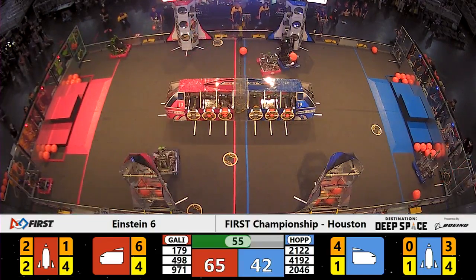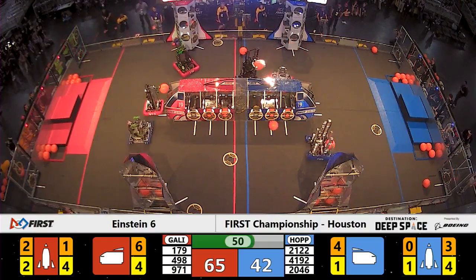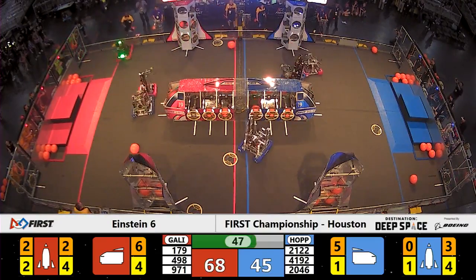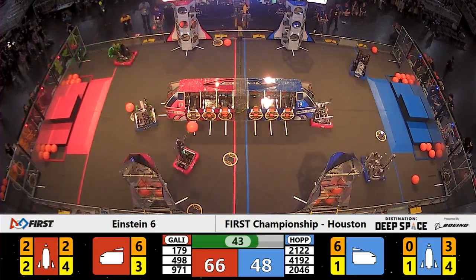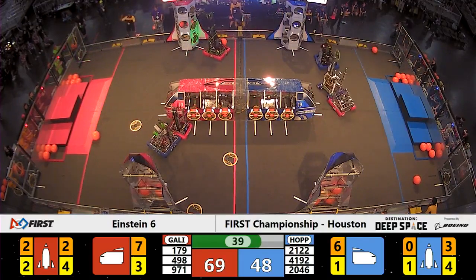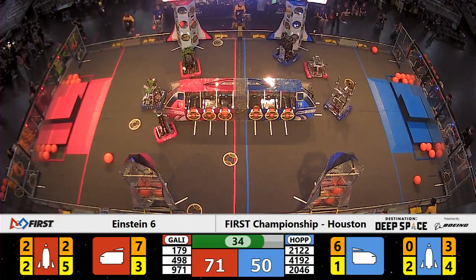Less than a minute remaining to go in this match. Team 971 finds themselves in a bit of a crazy position. Team 4192 playing defense on the Red Alliance side of the field. Team 971 accidentally de-scoring some of their game pieces — they must stay until the end of the match in order for those to count toward their score.